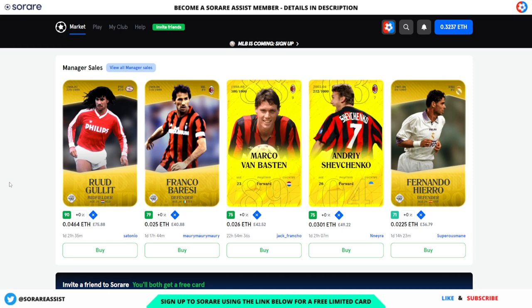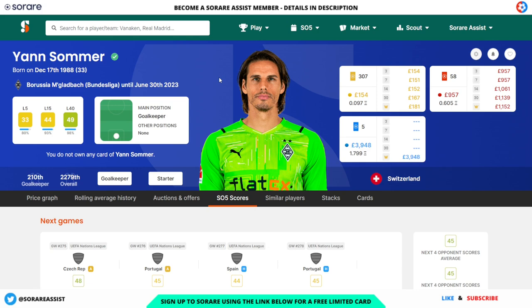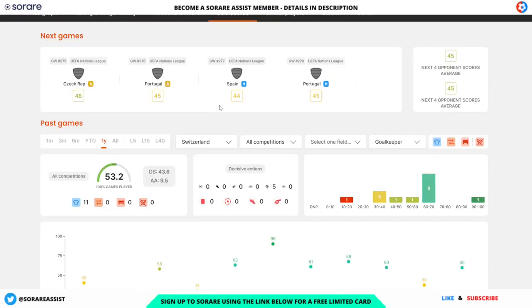As always, do your own research and none of this content is financial advice. Okay, let's get stuck in with the first selection, which is of course a goalkeeper. The first one I've gone for is Jan Sommer of Switzerland, who currently plays for Mönchengladbach. He's currently going for 154 for his limited and 957 for his rare card.